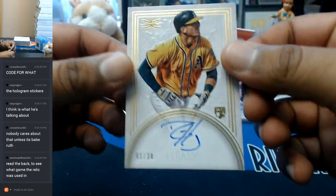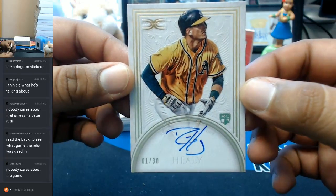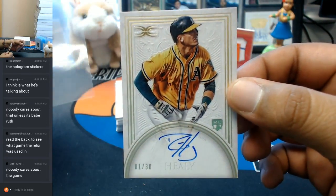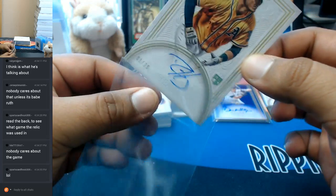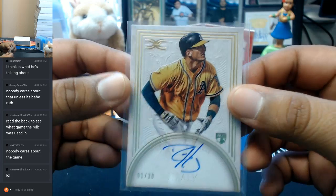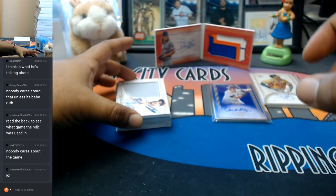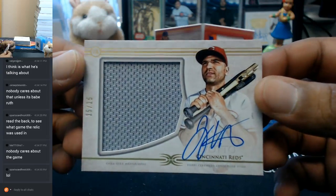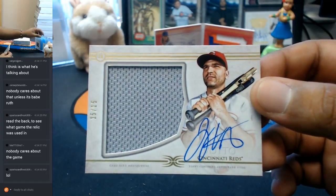Ryan Healy of the A's, 1 out of 30, with the autograph. What is this for the Reds? Joey Votto, 15 out of 15 with the patch auto.